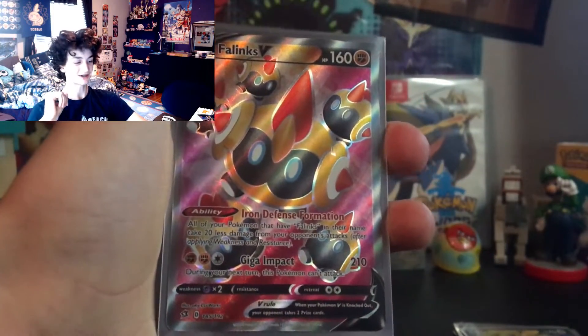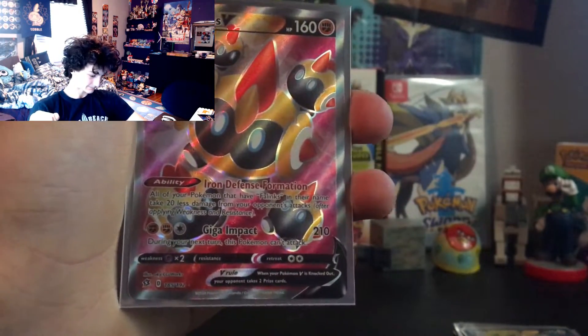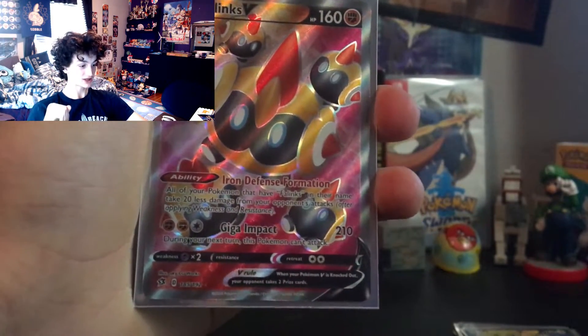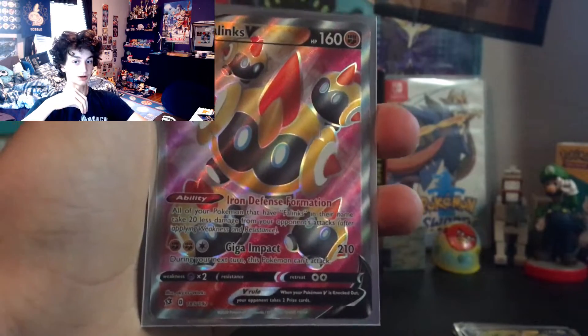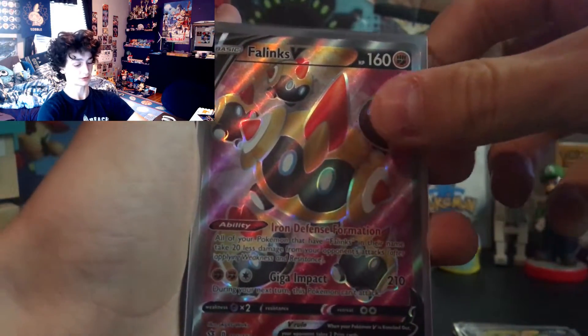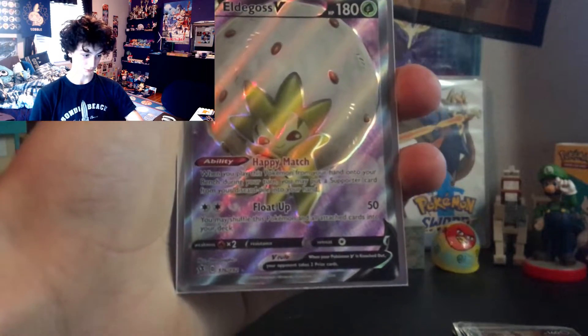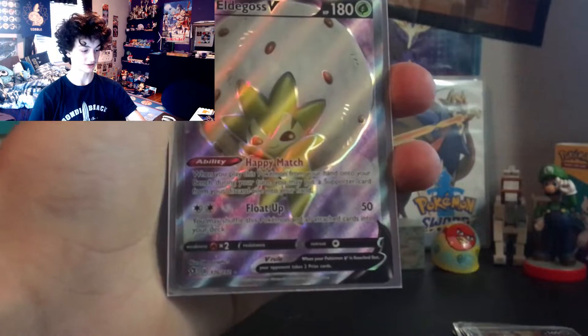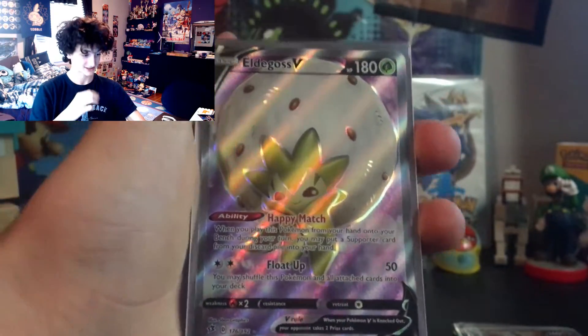Now we're getting to the beefy stuff — Flapple V Full Art! I can't believe I pulled two full arts out of a booster box. I love the background — the red and the yellow is awesome, and Flapple is separated which shows you the entirety of it, like a lined-up Pokémon in formation. The blue eyes are phenomenal — A plus for you Flapple! Eldegoss V — I heard this thing is really playable so it's really expensive. The purple and the green always go so well together, and Eldegoss is just vibing in the middle of the card — round of applause for Eldegoss!